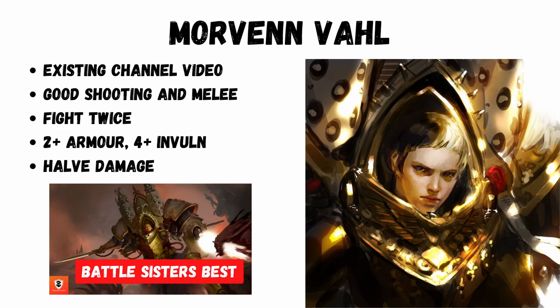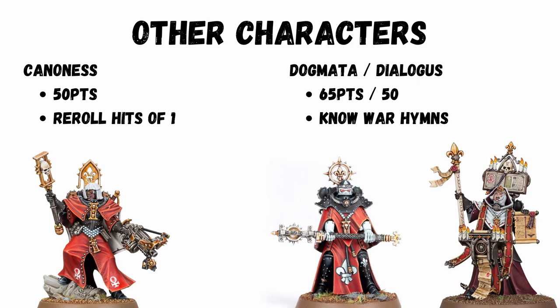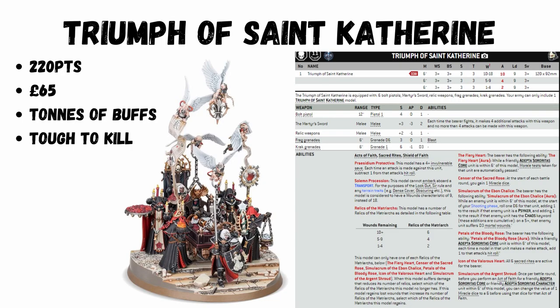She's also difficult to kill — I'd be surprised if any Sisters list doesn't include Morvenn Vahl. Your Cannoness is cheap, gives out re-roll ones to hit, and lots of other buffs. The Dogmata and Dialogus are also your ways of getting war hymn casting. If you're going to layer in rules slowly, perhaps don't even worry about the war hymns.